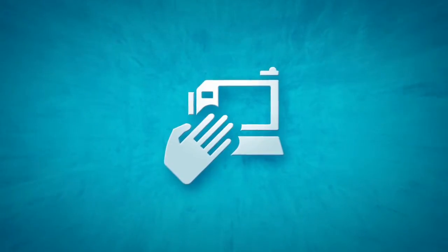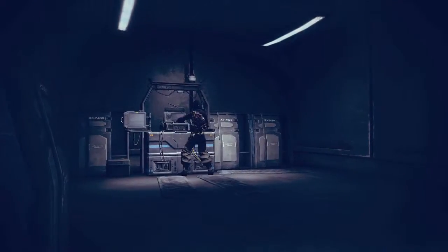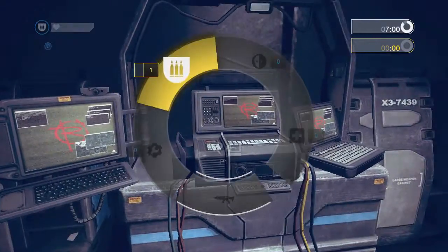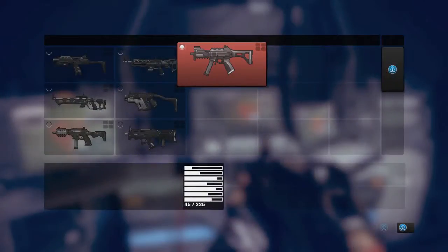Command Posts: each map contains neutral Command Posts. Capturing these Command Posts grants bonuses to the controlling team. Command Posts also provide a mid-map position to change class, weapons, and replenish ammunition.